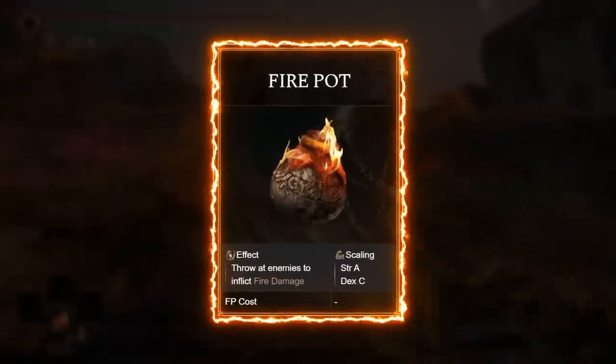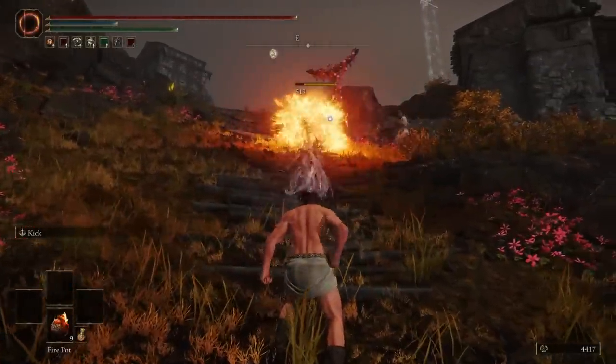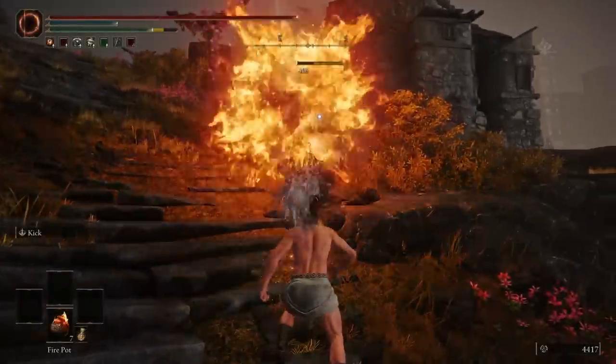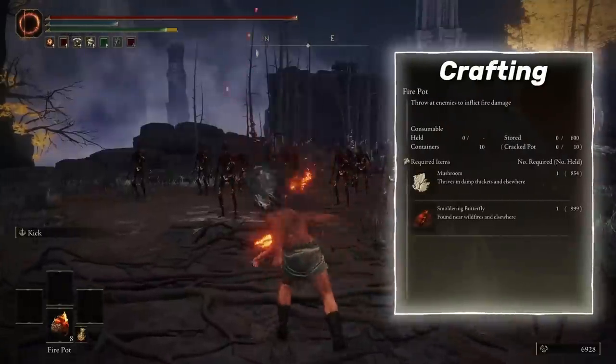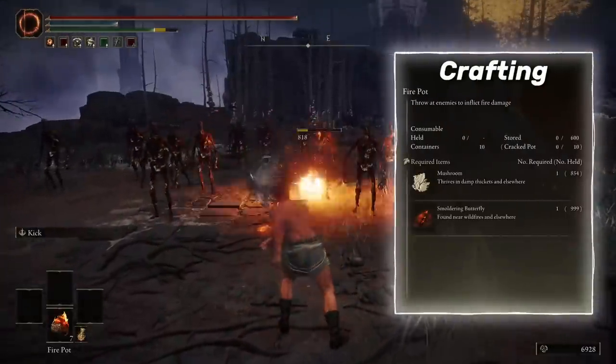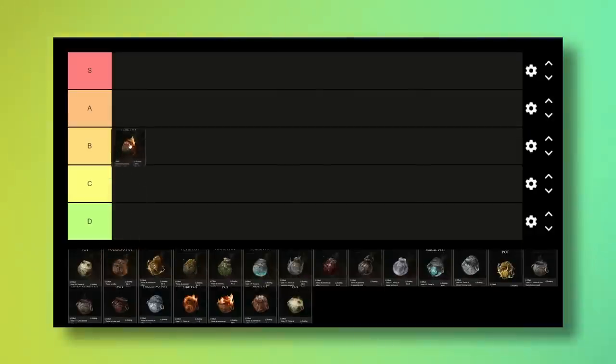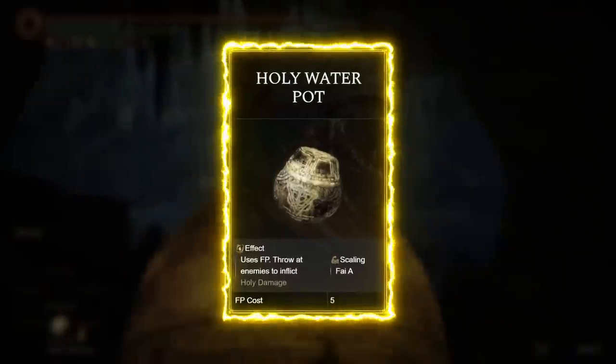The Fire Pot does exactly what you'd think it does, but what you may not have noticed is that it has a scaling in strength. They're cheap to craft and surprisingly good, especially if you wear a jar on your head. Strong B tier.